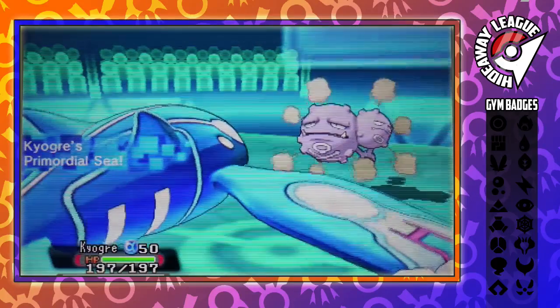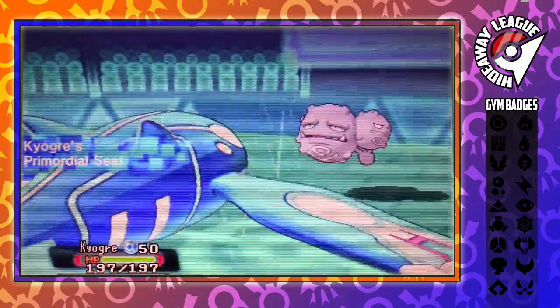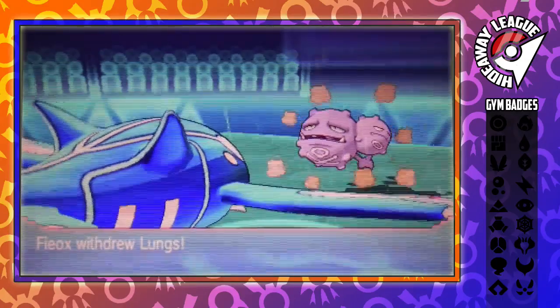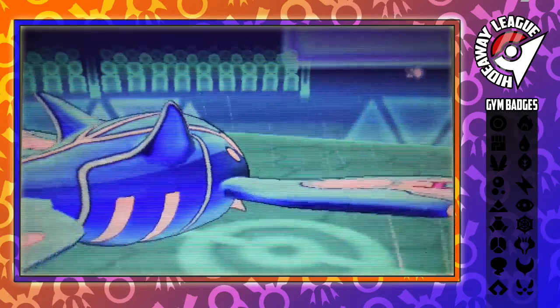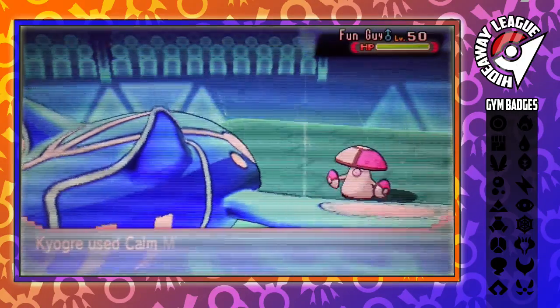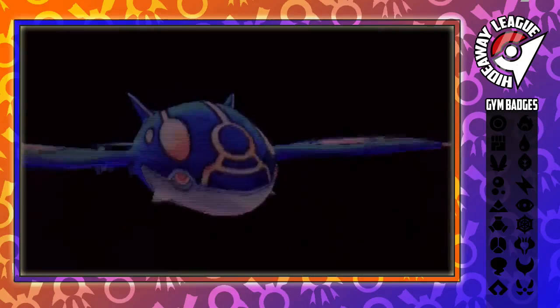On his team, I know he's got an Amoongus, so I'm pretty sure he's going to switch into it at this point. And I am correct — Fioxx withdraws his Wheezing and goes into Fungi, his Amoongus. Now I predict this, and I go for Calm Mind to try and set up with my Kyogre.